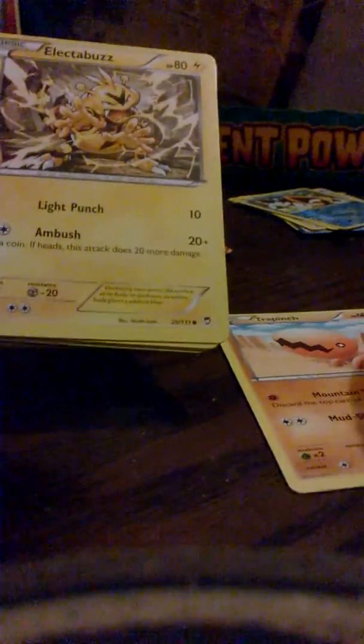I think we'll go the Hawlucha Furious Fists pack next. So we have Trapinch, a very awesome-looking Electabuzz, Poliwag looking also cute, Plusle, Pikachu, Sparkling Robe trainer card, Machoke, Hitmonlee. We've got an ultra rare here and the reverse is just a common Eevee.